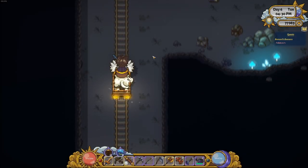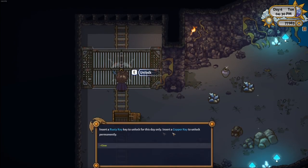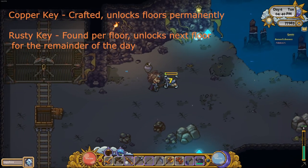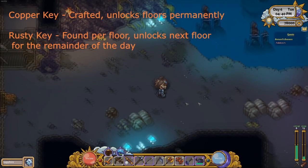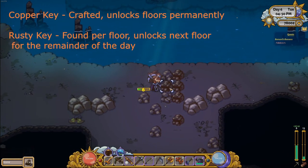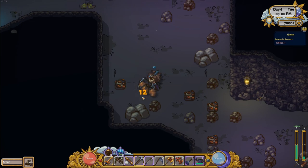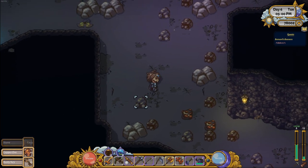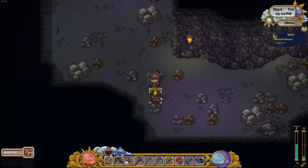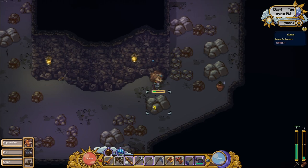The way mining currently works: you have a couple of ways to progress deeper into the mine. You can unlock it with a rusty key or a copper key. Copper keys come from copper ore, which you find randomly throughout the mine. These are normal ores — mostly regular stone and occasionally coal. This here is your copper, so go around, find your copper — and I just got a rusty key. I can continue mining or go deeper into the mine.